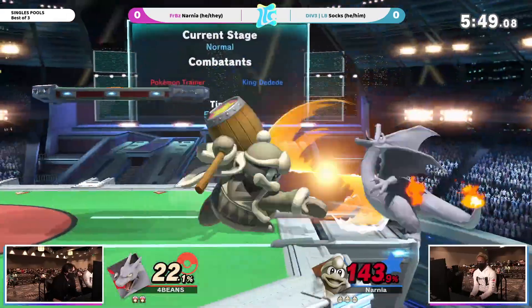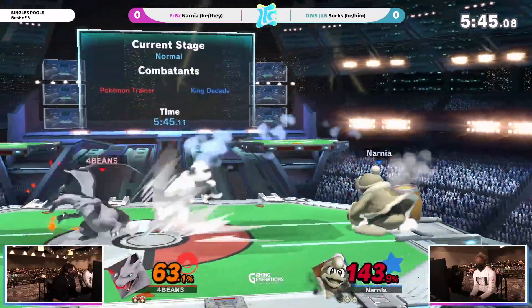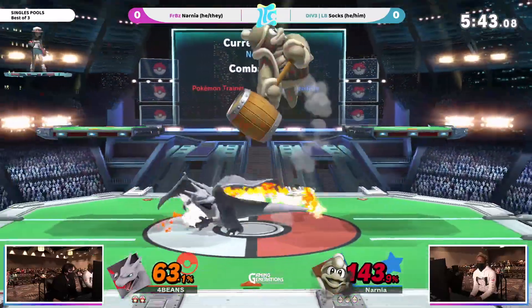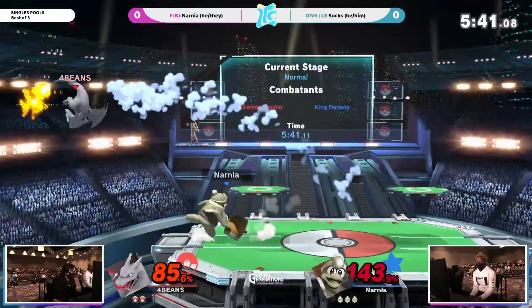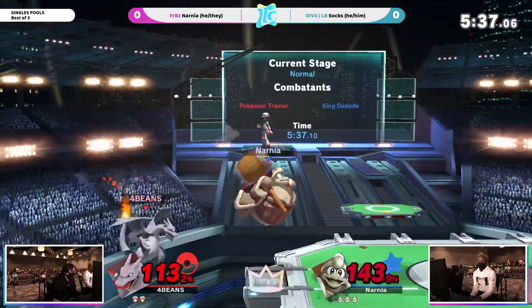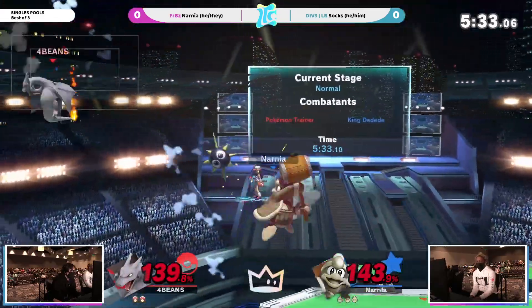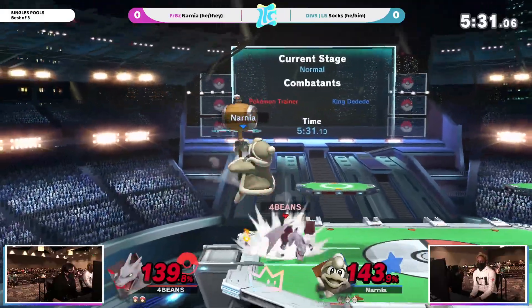Using the Gordo all the way up there so you don't see it fall down. And look at Narnia go — Sox was cooking at first, and now I don't even know if Sox is going to be able to get back to the stage for this stock. No, it's not looking good. That's the most busted edge guarding, I promise you. Top ten in the game. Top five, maybe top one.